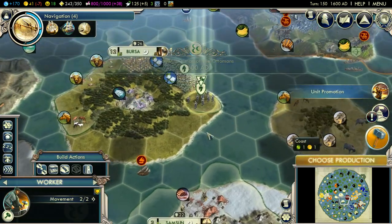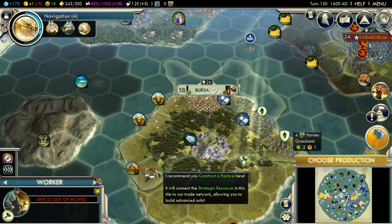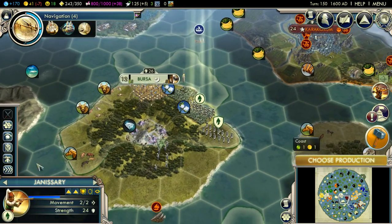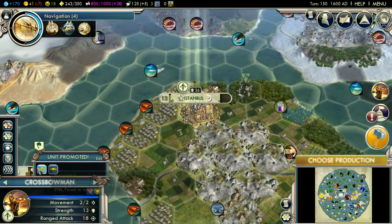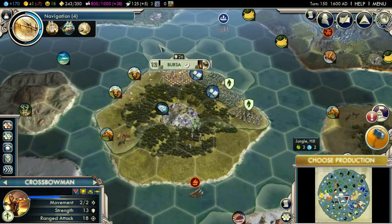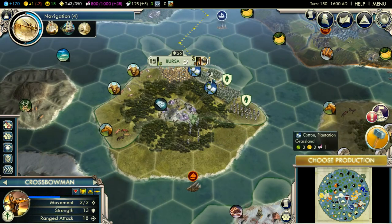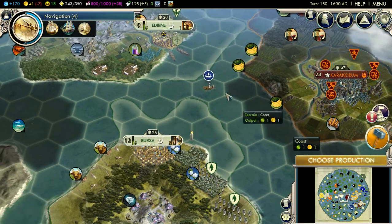We've trained more crossbowmen, which might make our gold problem a little bit worse. But hopefully this will improve our military score, which will make other civilizations a bit more wary when it comes to attacking us. Hopefully.